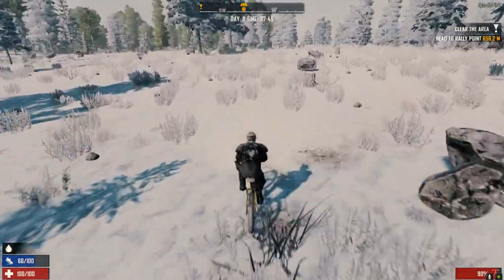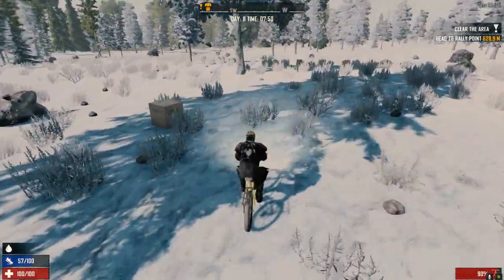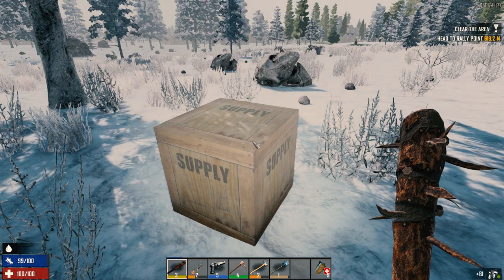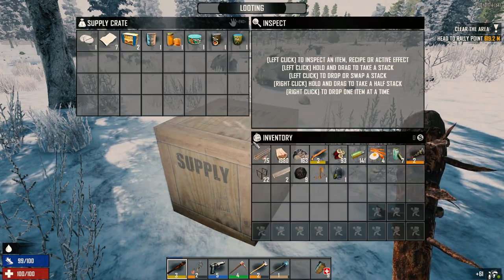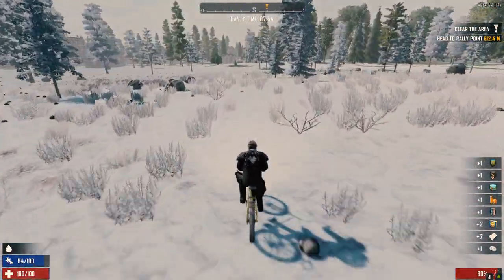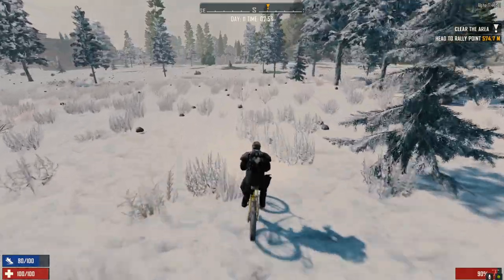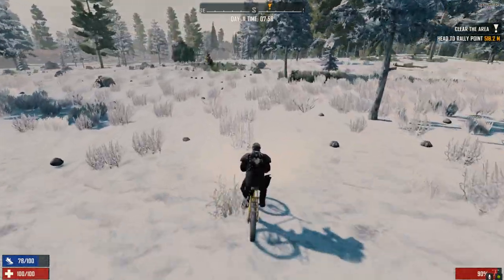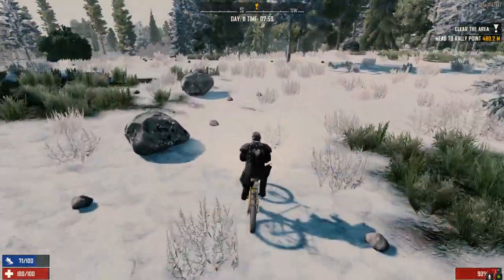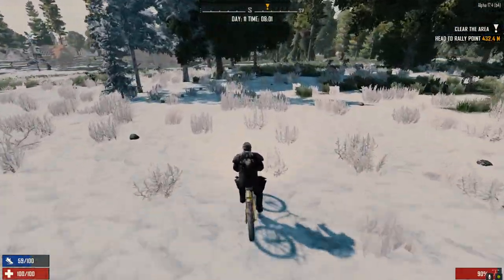Kind of reminds me of those old Bethesda Elder Scrolls quests where your person follows you. Could have been worse. I don't know why I put paper in there, but whatever - in case I need to write them a note. Dude, send me a beaker. Actually, send me a whole workbench - send me a whole alchemy station or a cement mixer. Cement mixer I think would be the best one, I'd take that first.